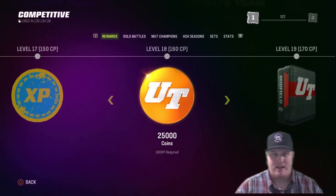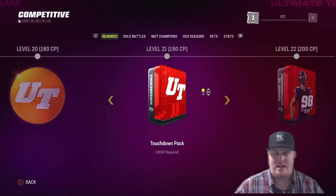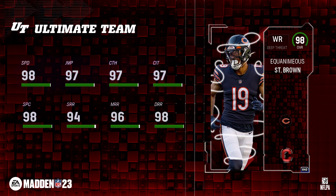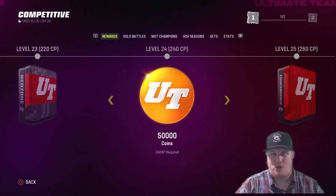The 50,000 season XP is available at level 17, and your last set of XP is at level 21. But level 22 is where you earn the player — and this week we're earning a 98 overall wide receiver for the Chicago Bears, Equanimous Saint Brown. I love this card. It's about time he gets an upgrade, and about time we see stats that make this card actually usable here in Madden 23. I'm very excited to see it on the field.